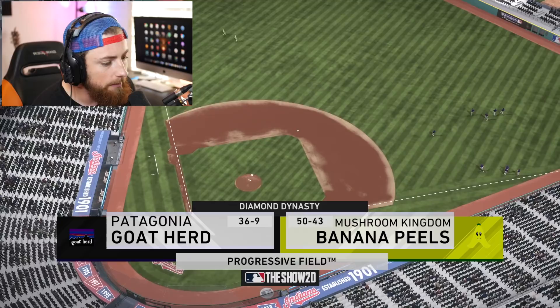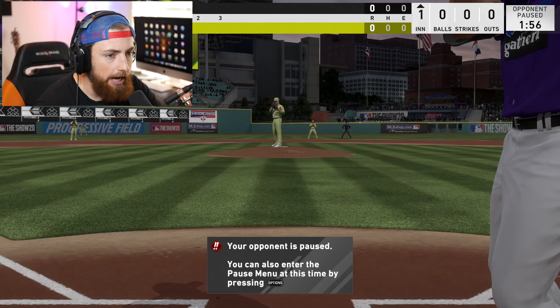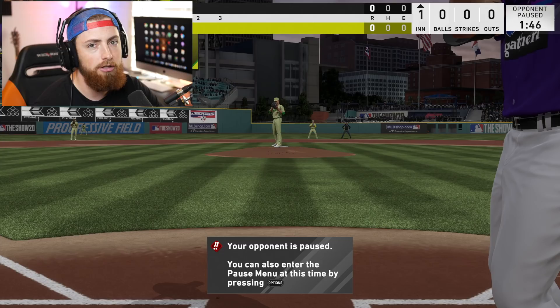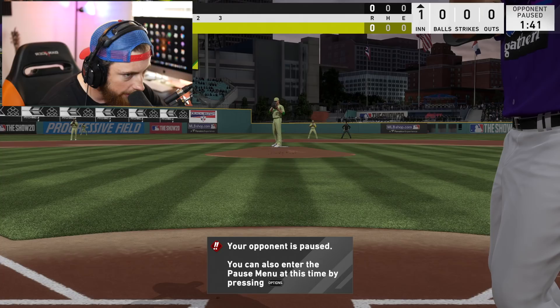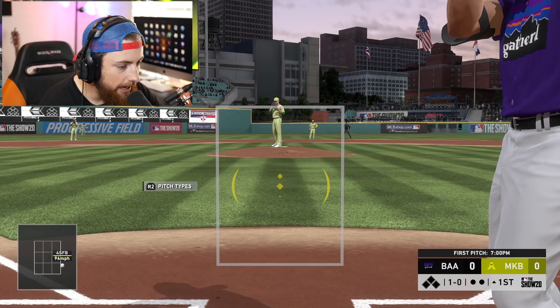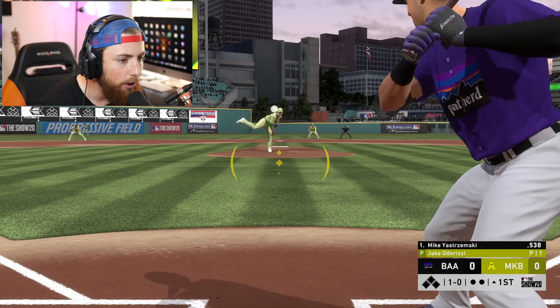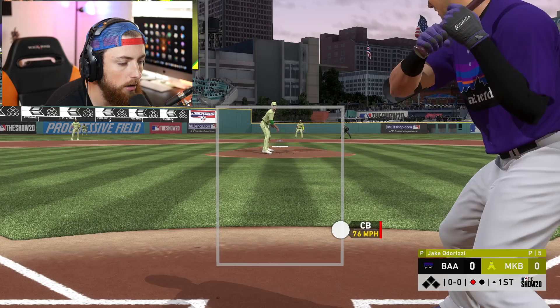Game number two — let's see what this guy's record is. 50 and 43, the Mushroom Kingdom banana peels. Good luck, brother. I didn't really even see who he's got on the mound. Hopefully he's got some scrub — that would be awesome to get a pretty easy pitcher to hit with. I really want to hit a home run here with George Springer, so hopefully we get at least two at-bats with him and hopefully at least two home runs. His pitcher is Jake Odorizzi, so definitely not the best pitcher alive. We have a pretty good shot.